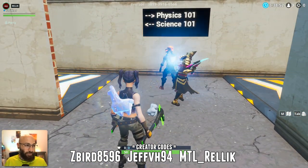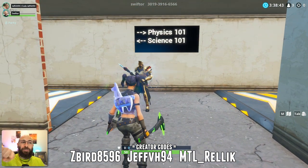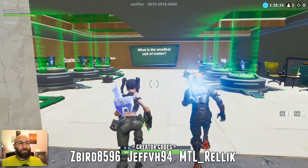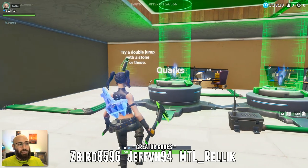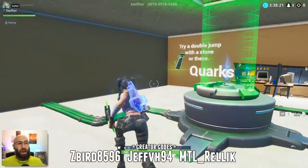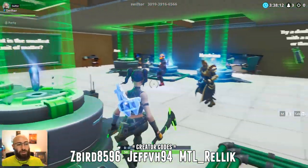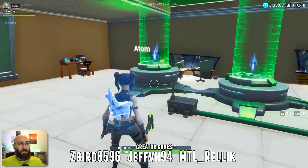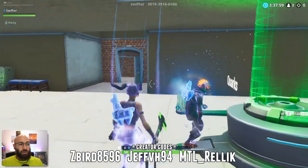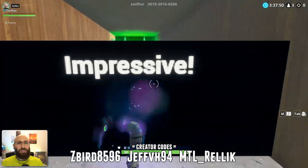Next we'll check out the science room. The question: what is the smallest unit of matter? Options: molecule, atom, neutrino, or quarks. We put shadow bombs here — those stones make you jump higher. The answer is quarks. There's also a physics room that we didn't visit on this run — when you play the map, definitely check out the physics room, it's insane.